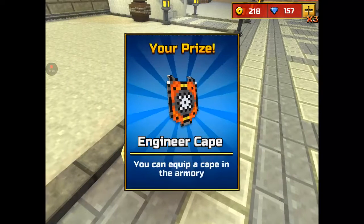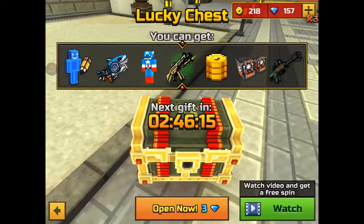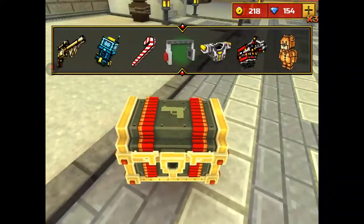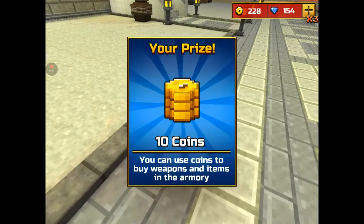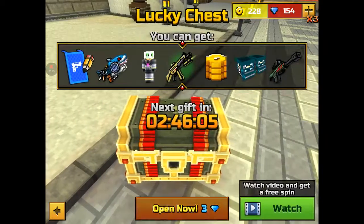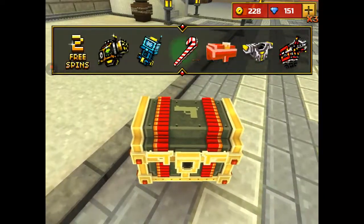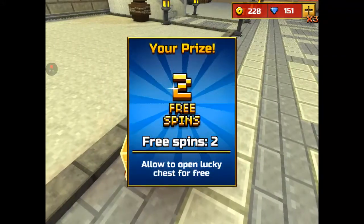Ooh, cape — okay. You need an engineer cape, okay. No, no, I want the frenzy gun. Come on, give me something good. Okay, I'll take two free spins. I mean, it was next to that gun again.